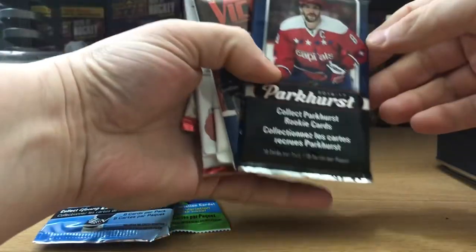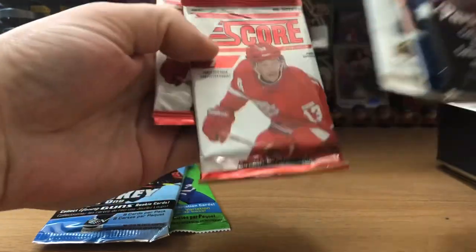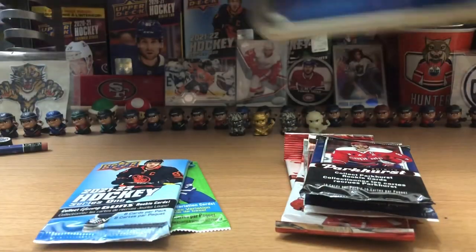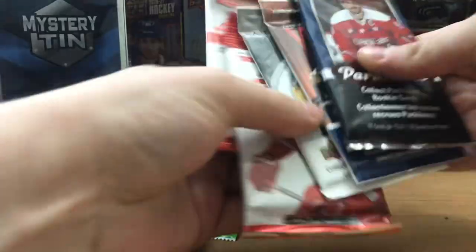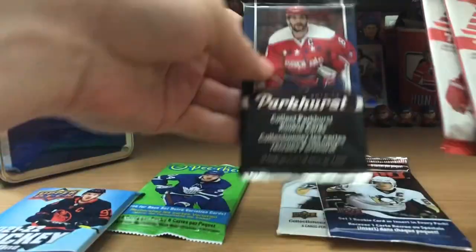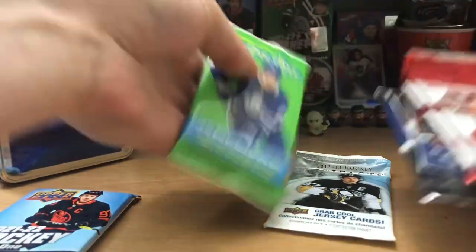Looks like we don't got great packs. We got a Parkhurst, we got a Victory 11/12, we got an Artifacts, and we got two Score packs. That's not looking too good. Oh well. We'll go with Victory first, then Parkhurst, then Artifacts, and then that Upper Deck pack. So yeah, we got some meh packs.